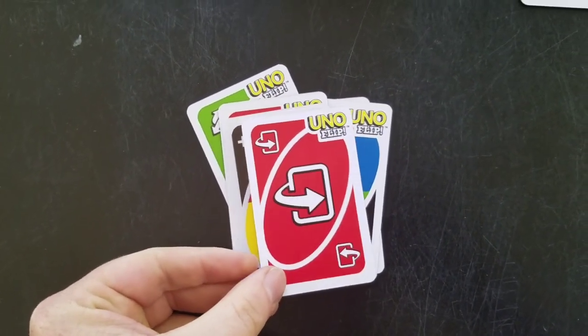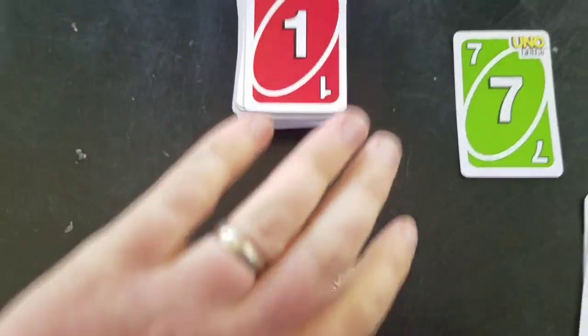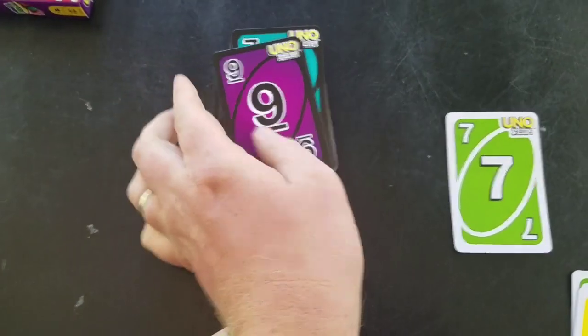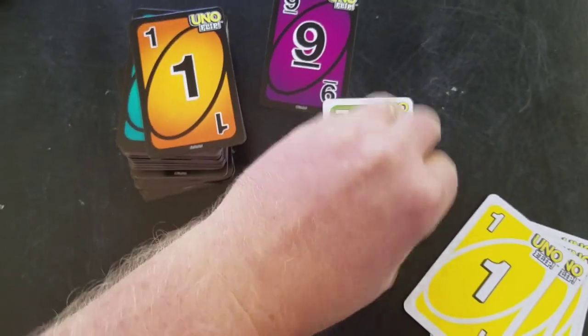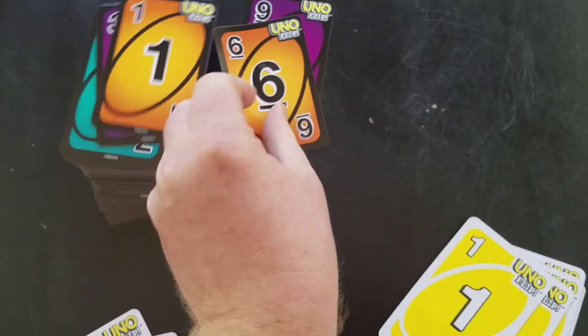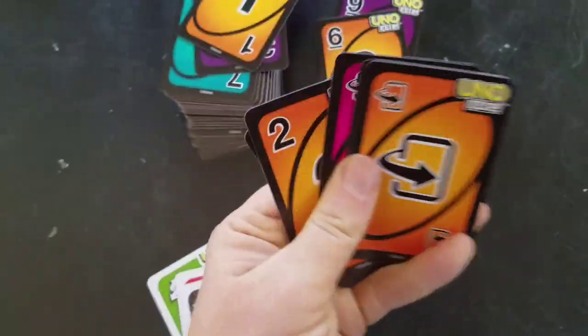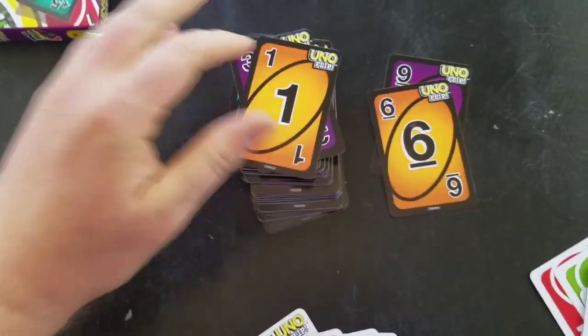What does the flip do? The flip causes everything to flip to the dark side — that includes the entire deck, which you flip over, the discard pile flips over, and also your hand flips over. You'd start playing with the other side, and that's everyone's hand now.